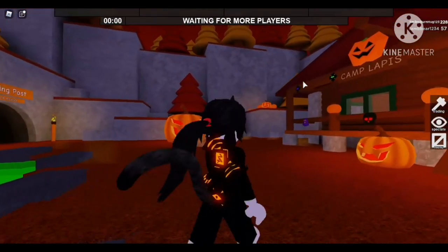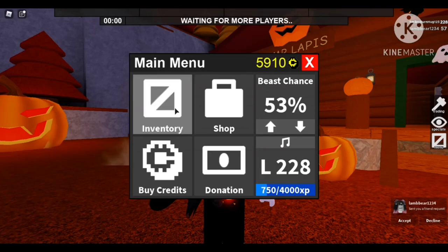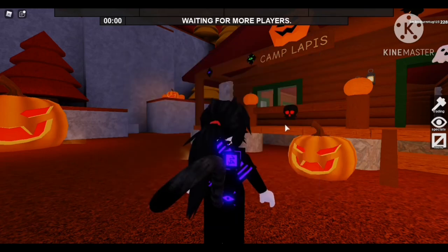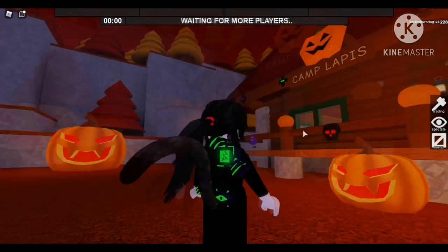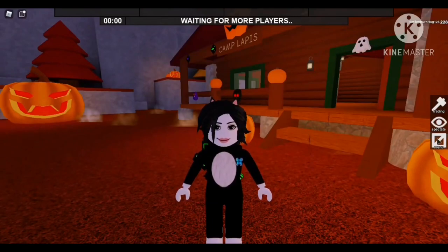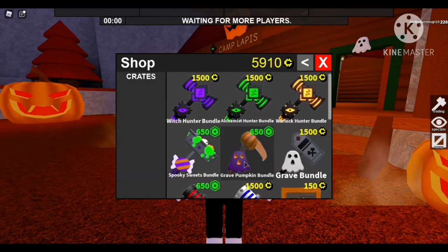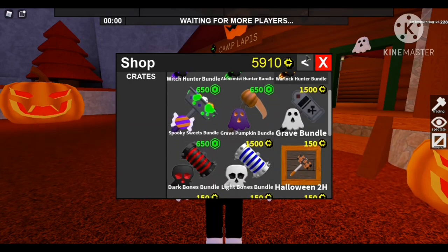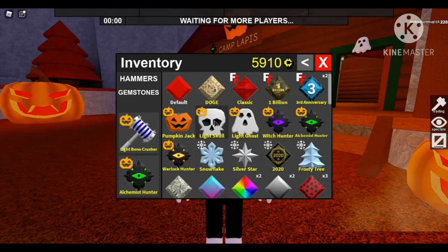Look at this hammer — I absolutely love it! Next one: purple Gemstone's Witch Hunter. Oh my gosh, this is so cool, I love it so much! And here's the green one — I love all three of these sets. We still have enough money for some, but I can't get all three of the others since I don't have enough, and we already have one from last year so we won't buy that again.